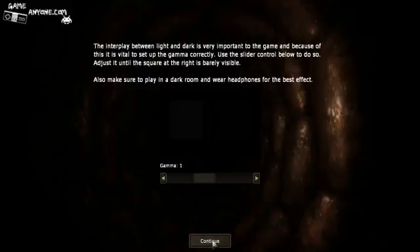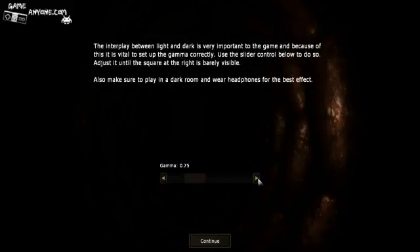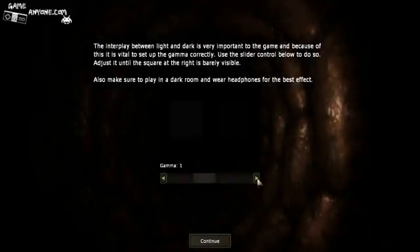'The interplay between light and dark is very important to the game, and because of this, it is vital to set up the gamma correctly. Use the slider control below to do so. Adjust it until the square at the right is barely visible. Also, make sure to play in a dark room and wear headphones for the best effect.' Well, I've got the headphones down, but it looks a little bit bright in here — I can't do anything about that. So what am I supposed to adjust it to exactly? It said adjust it until the square at the right is barely visible. Square at the right — I don't see the square.